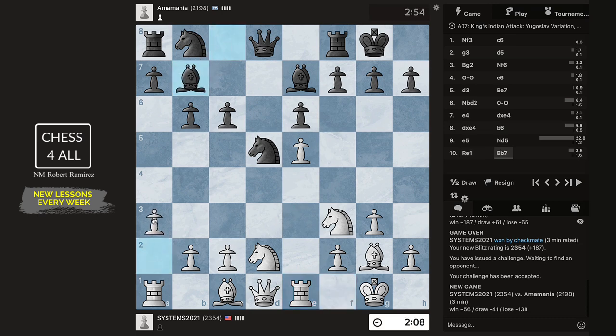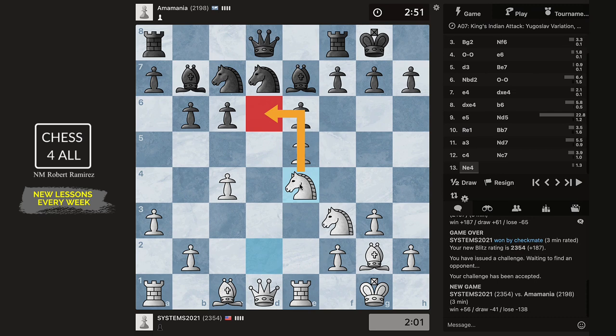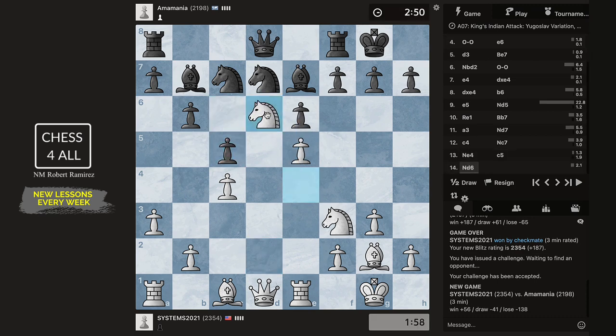I'm going to do a3 because I need to do c4 to kick this guy out and I don't want him to go to b4. So c4 — get out of here. Now I want to get to f6, so I think that's happening right now.